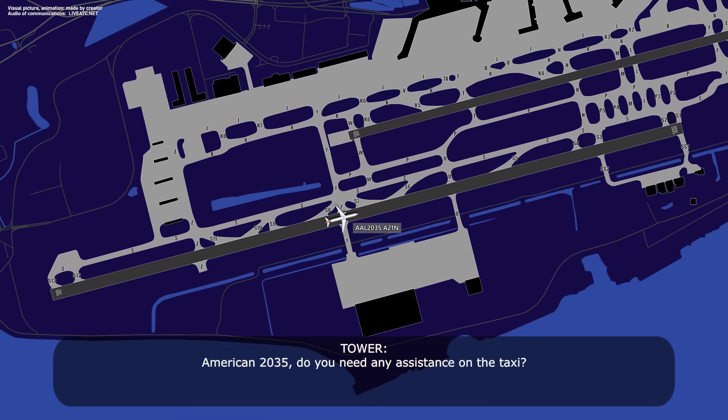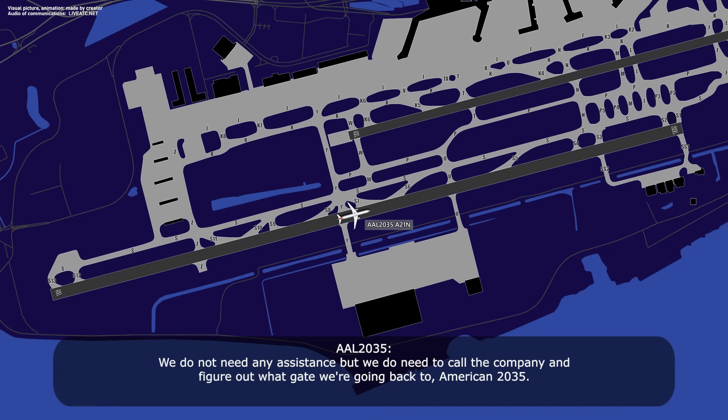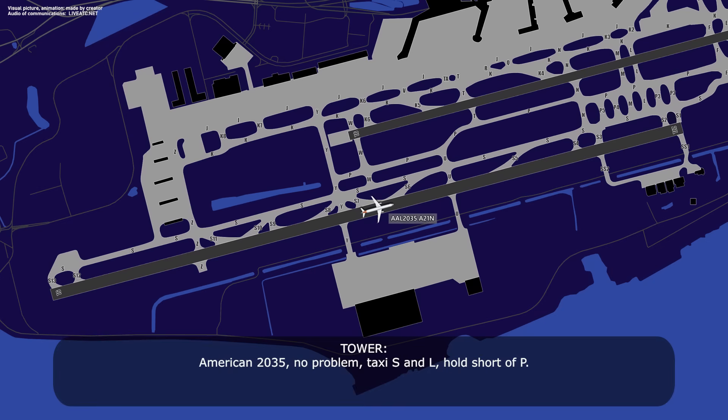American 2035, do you need any assistance on the taxi? We do not need any assistance, but we do need to call the company and figure out what gate we're going back to. American 2035, no problem — taxi via Sierra and Lima, hold short of Papa. Sierra and Lima, hold short of Papa, American 2035.